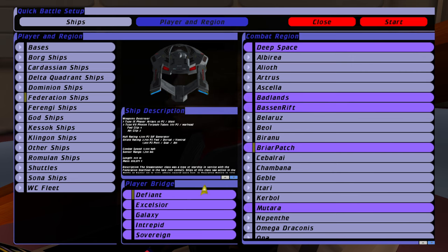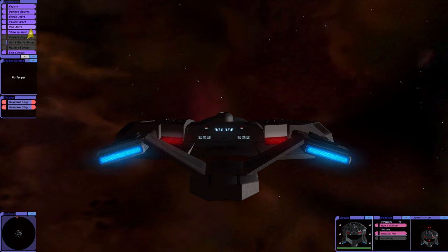We're going to be in the Defiant Bridge in the Briar Patch, and if we're ready, we're going to get straight into it in three, two, one. And we're in. Red alert.